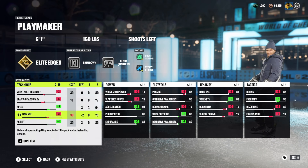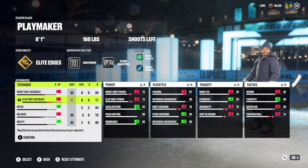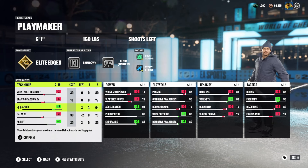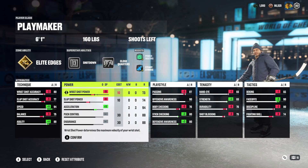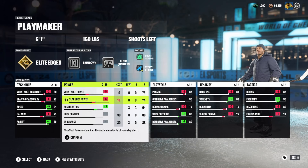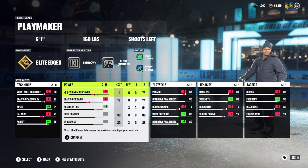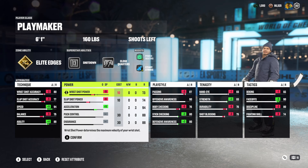As far as attributes, there's a little bit of give. You need to set your wrist shot accuracy to 80 to get a shooting trait, so you sacrifice a little bit of your agility. Slap shot accuracy doesn't really matter here. Balance is kind of whatever. You can set this however you want, and of course max out speed. Wrist shot power and slap shot power I don't believe matter because we're not really shooting from far distance.